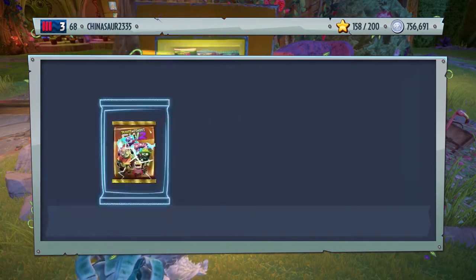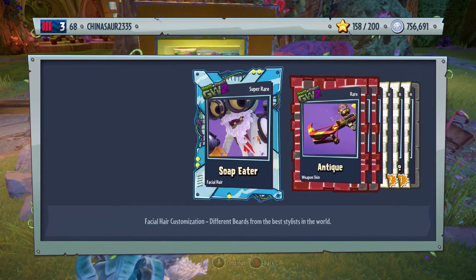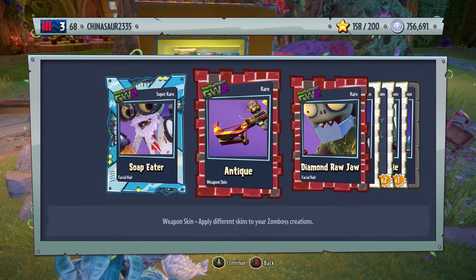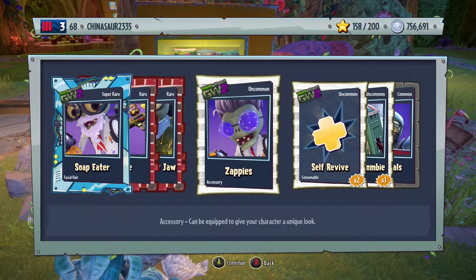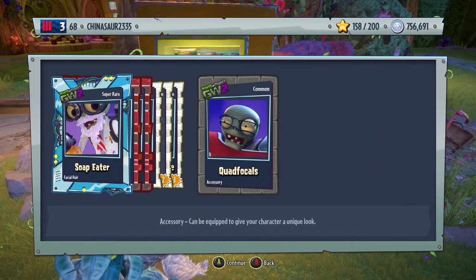Let's go back to the Amazing Brain Pack. Can we get a second legendary? No, we didn't. We got a soap eater — facial hair for the scientists. Antique, a weapon skin for the Super Commando. Diamond raw jaw — I love that — for the Foot Soldier. Zappies, accessory for the scientists. Soap revive, outhouse zombie, and an accessory for the All-Star.